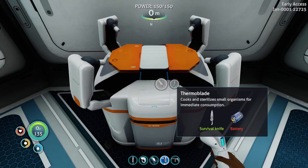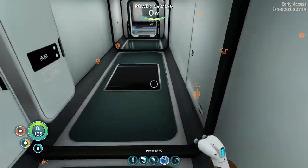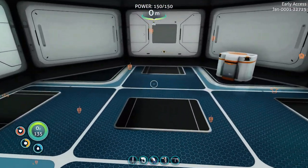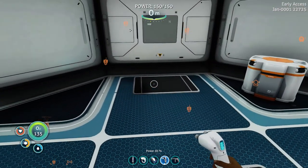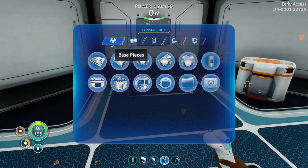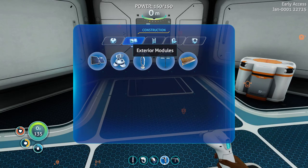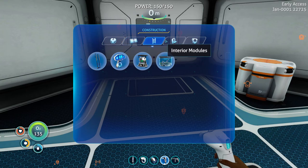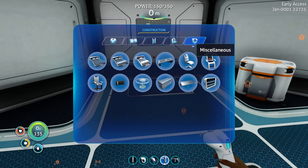Thermo blade - yes, let's go make it. I put that - yeah I think that will look pretty. I can only make it in the moon pool, can't I? What - cannot be able to move, can I? Can I build a moon pool? Nope, nope, nope, nope, nope.